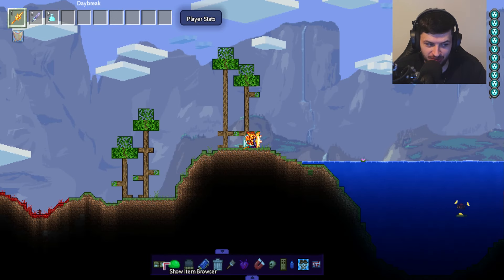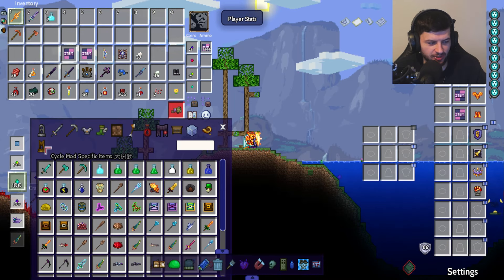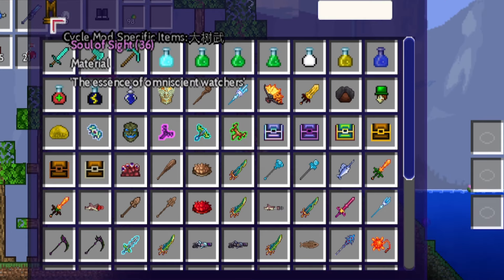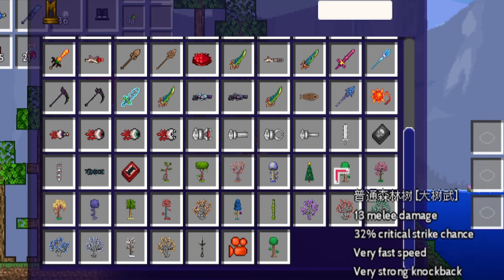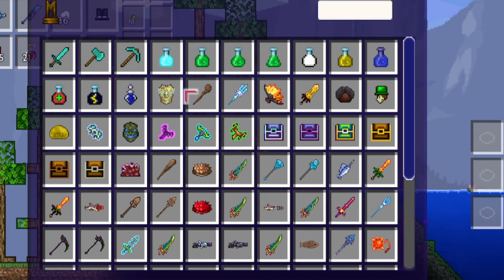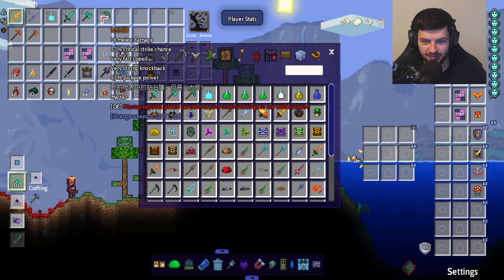Before I show you the bosses, I want to show you a different mod I've downloaded which should complement this. It's called Strange Weapons — it's in Chinese — and it adds a whole bunch of weird and wonderful weapons and items, like swords made out of trees. More importantly, it adds a bunch of Minecraft-themed stuff: a Minecraft diamond sword, an axe, and a diamond pickaxe. It adds a few different Minecraft items which makes sense for this video.